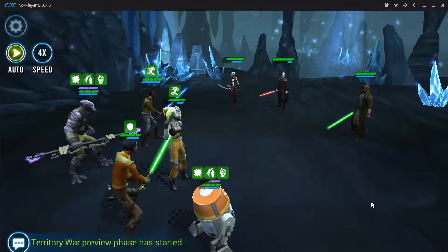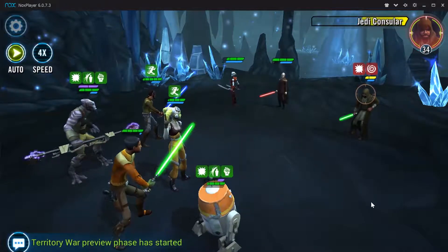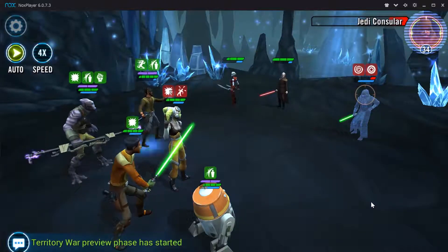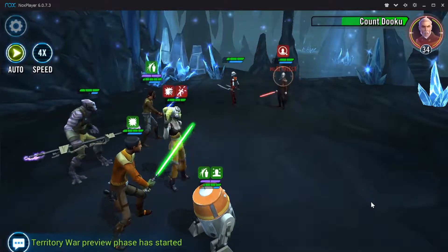One, they are very easy to obtain. You get two of the characters very early on at Cantina nodes. One of them is in Squad Arena, one of them is in Galactic War, and another one comes from Cantina Currency.